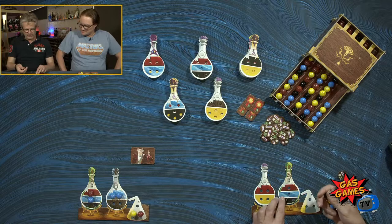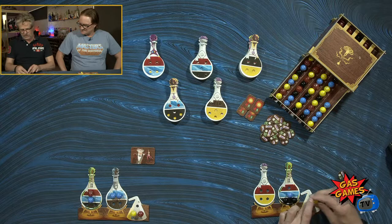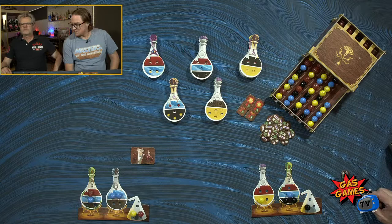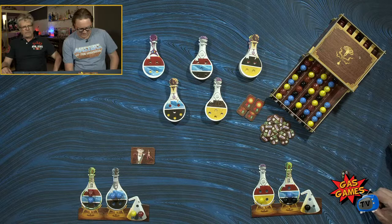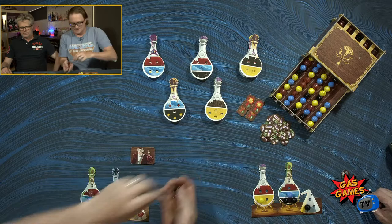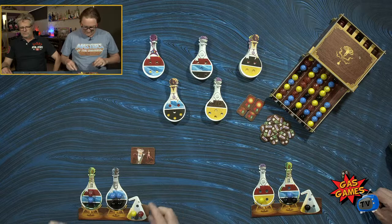That wasn't very well thought out, but it's got me somewhere with this potion. I can place the yellow in there, and that ends my turn. I just need black — and you stole a lot of that black. I'll take just that red one, which takes two blacks. They both need blacks. I'll complete this potion.